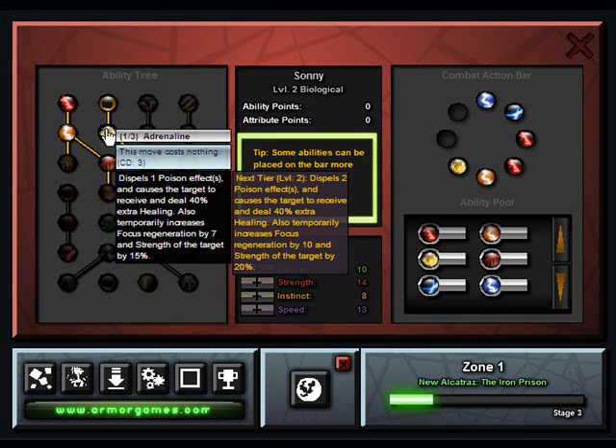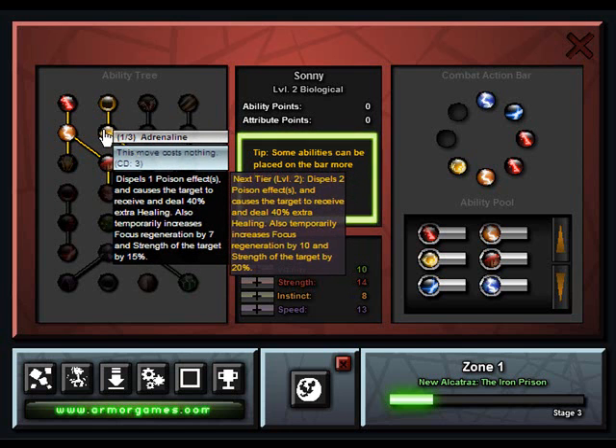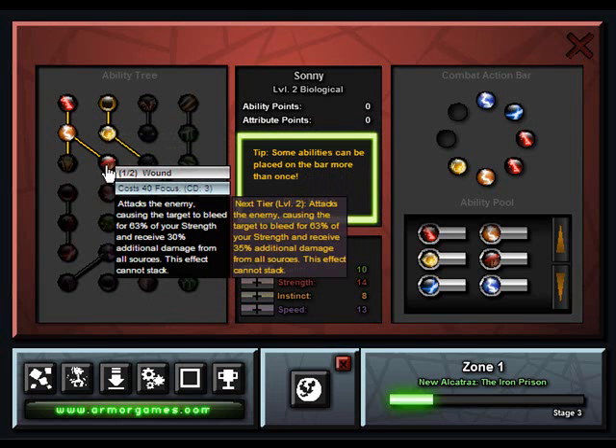Instinct affects how many energy points you have. Adrenaline dispels a poison effect. Enemies will poison you, freeze you, damage you, stun you. And this attack is Wounds, which will make your opponent bleed and take additional damage from all sources.